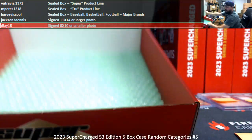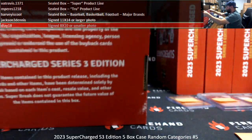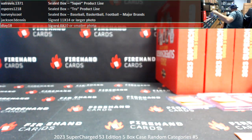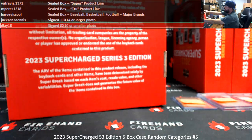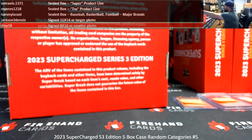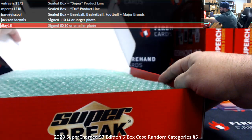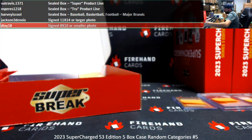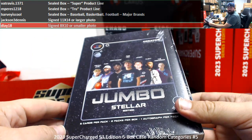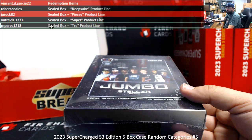That's the end of that box. She had a kid about a year back, I want to say? Maybe a little less? I've got a True Creator jumbo box here. Sealed True Creator box. Empera is 1218.